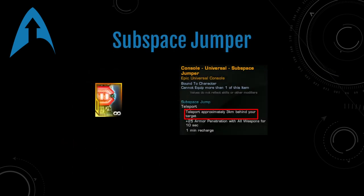The Subspace Jumper allows you to teleport three kilometers behind your target. This is from the center, and you also get 25 armor penetration with your weapons for 10 seconds. This allows you to be placed perfectly flanking, reorient your ship, and remove all momentum — so it's really great to set you up to flank a target.